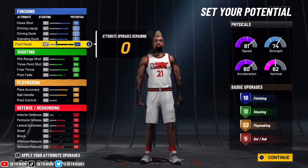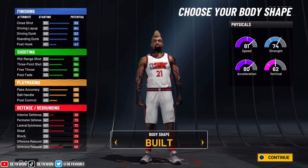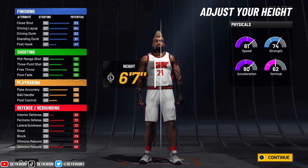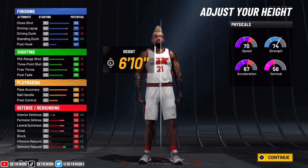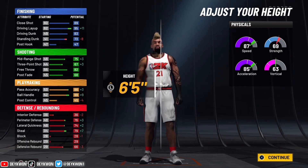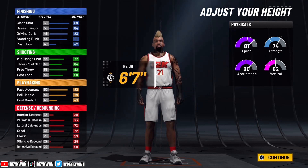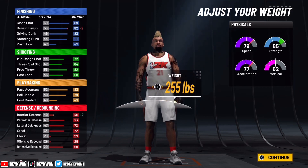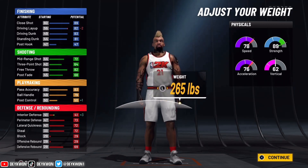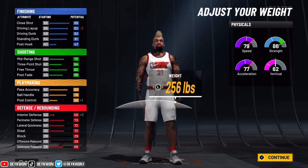Take a good look at what we have here. For the badge setup, 18, 11, 22. For the body type, we're gonna go with burly. The max height you can go on a small forward is 6'10" — take a look at the stats if you're thinking of making this build. We're gonna go with 6'7", right in the middle. At max weight you'd still have about 80 speed and 90 strength.